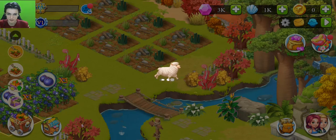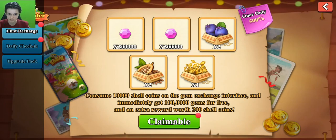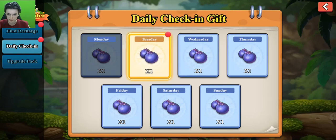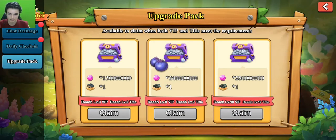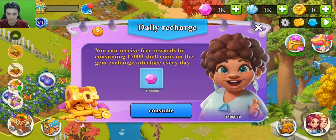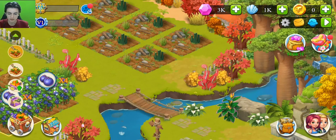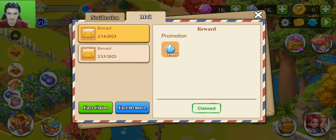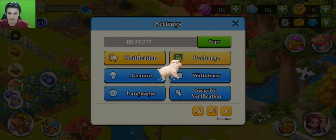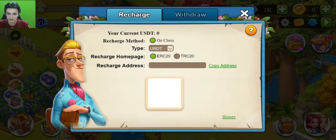You can contact customer service if you have any questions or problems. There are daily rewards here — daily check-in — and you can claim your rewards by clicking. You can also get free daily recharge rewards. This is the mailbox where you can receive rewards. Recharging is also very easy.